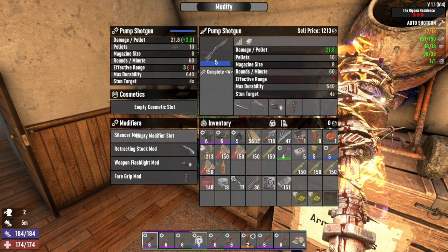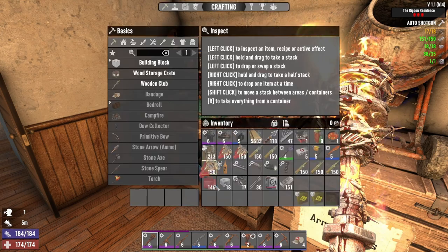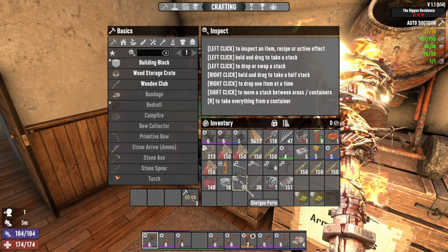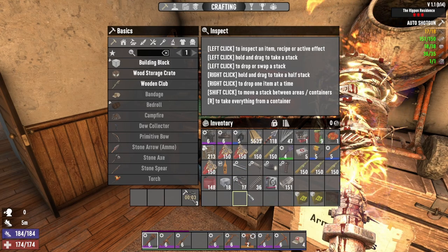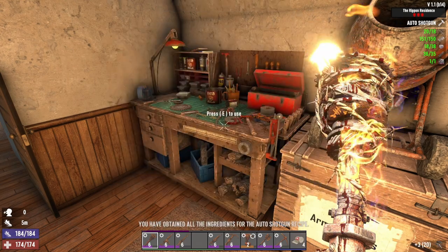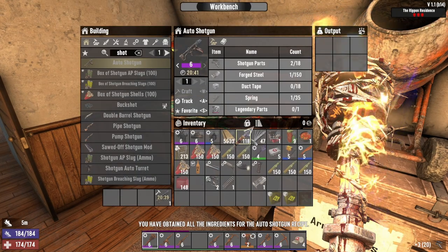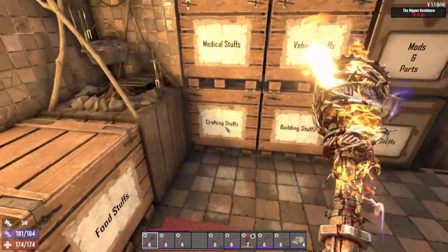Let's get the mods off of this one because we have to scrap it to get the parts we want. Scrap it. Okay, we got the parts — let's craft that up. Level 6 legendary, yeah!